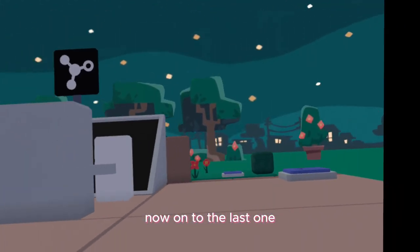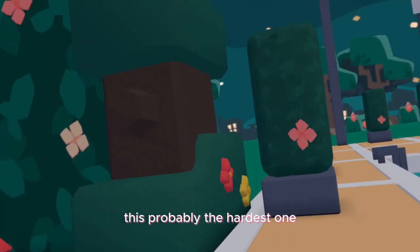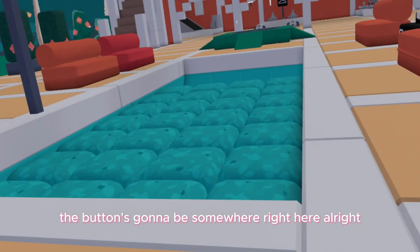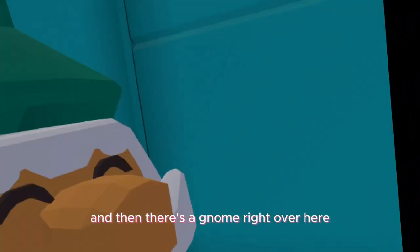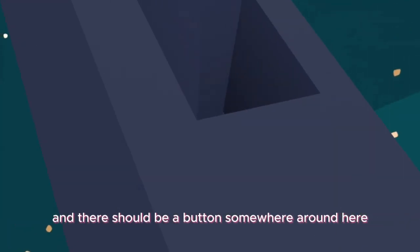Now on to the last one. Alright, so now we're in the plaza — this is probably the hardest one. The first one is going to be right over here, the button's somewhere right here. The next one is actually in this water — come down here, and there's a gnome right over here. Click that button on his nose. Come over here and there should be a button somewhere around here.